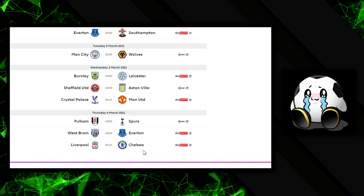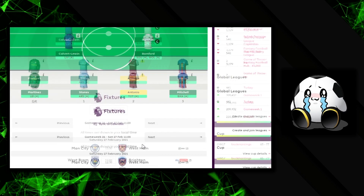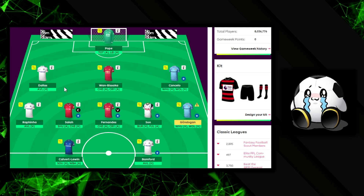These are the extra fixtures added to double game week 26 — this is big news. Most of us are thinking about the bench boost chip. Looking at my team right now, it's actually not too bad. I've got two Manchester United players with away fixtures against Chelsea and Crystal Palace.